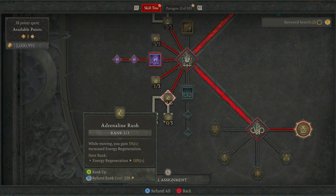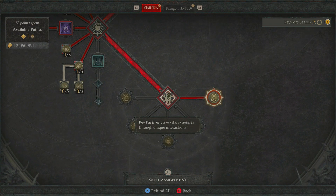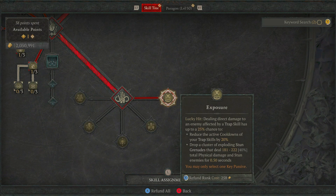Down again, we've got Adrenaline Rush — whilst moving, you gain 5% increased energy regeneration. I really like this — it means you're going to be going into battles with very full energy most of the time, and it just makes getting in and doing a nice amount of damage very easy. And lastly, going over to our passive — we're going all the way over to the right-hand side to Exposure. Dealing direct damage to an enemy affected by a Trap skill has up to a 25% chance to reduce the active cooldowns of your Trap skills. We've got two Trap skills on, meaning our ultimate and our Poison Trap come back very often. It drops a cluster of exploding stun grenades dealing 181 to 222 total physical damage and stuns enemies for 0.5 seconds — by far the best passive to chuck on because we've got those two traps going, drop them on the floor and nuke everything with Flurry.